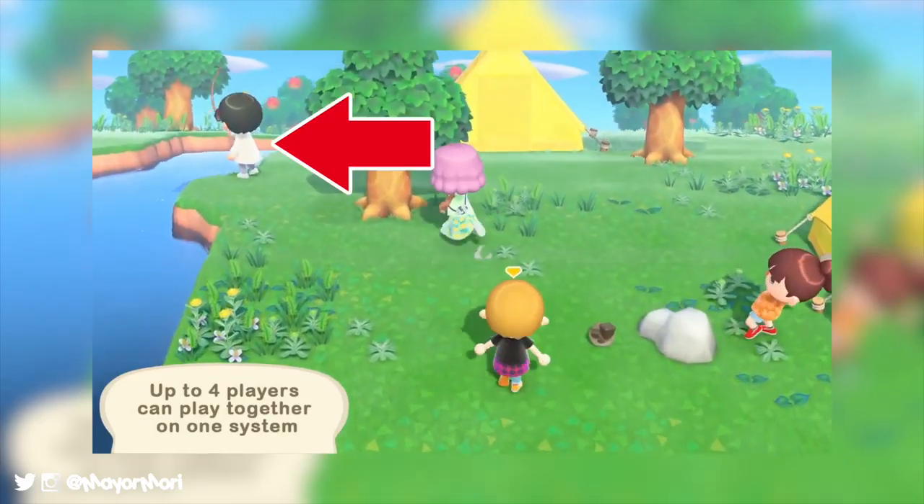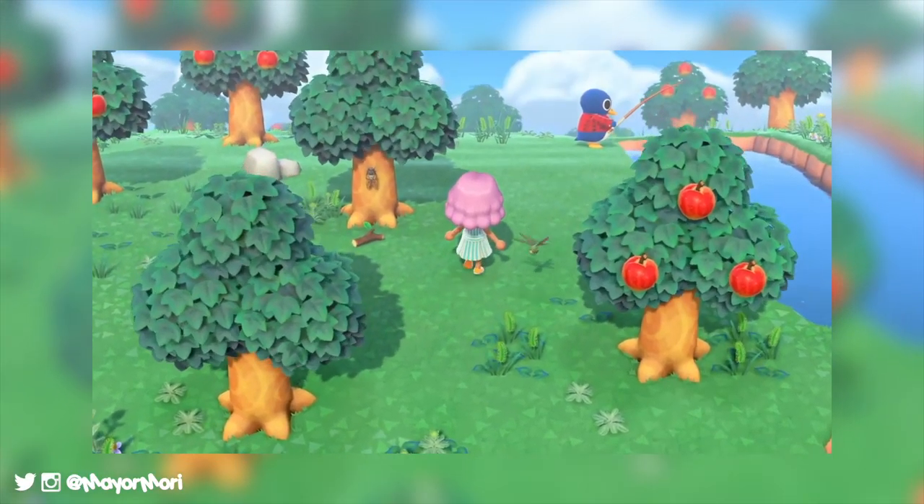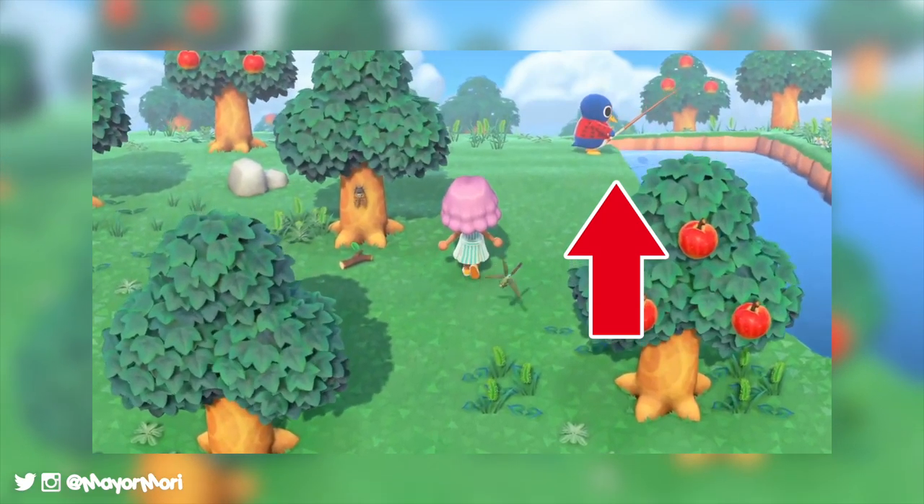The cool thing is fishing is an activity for everyone on any island. Even the local animals in New Horizons can often be seen chilling by the river doing a spot of fishing. How cute.